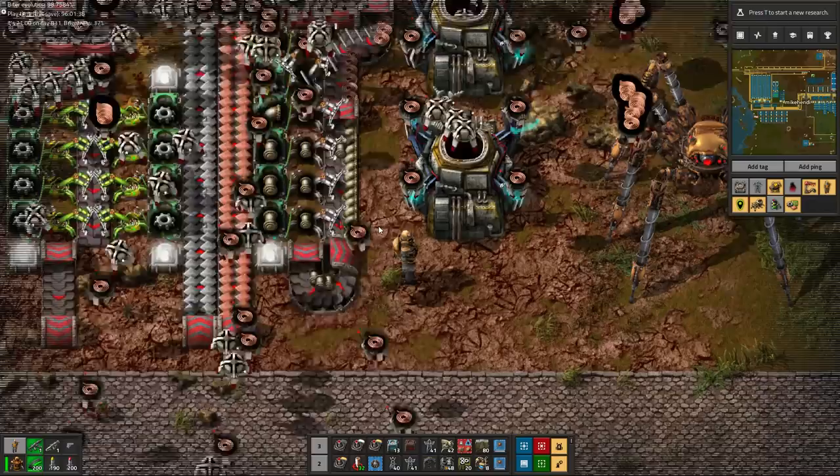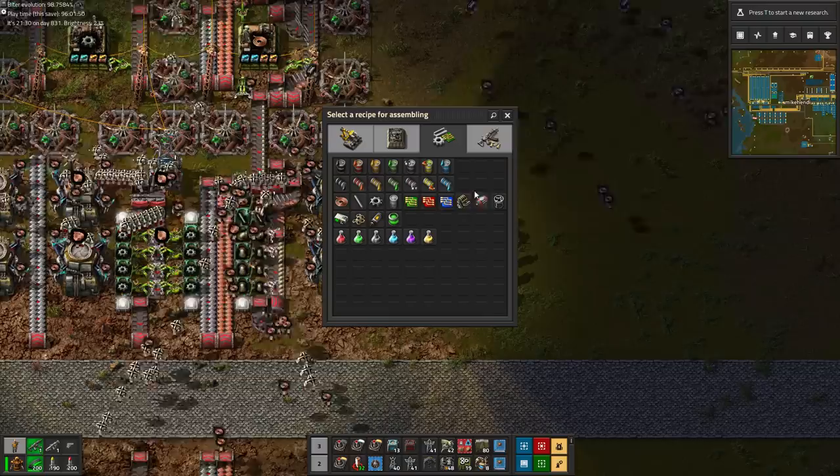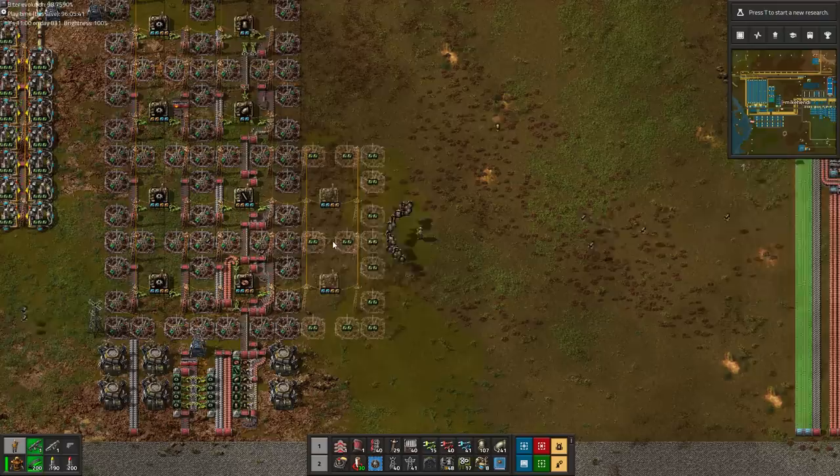Actually, I lied about all these products purely going into buffer chests. This sneaky underground belt is going to pull off pipes to supply for the next assembly column of engines. So let's get those engines rolling off the belt!